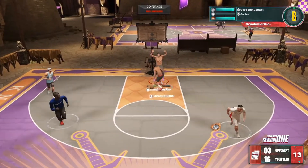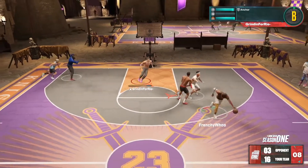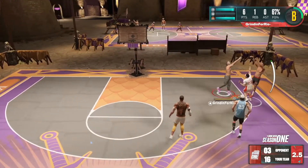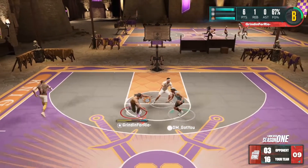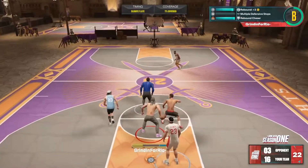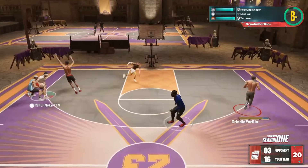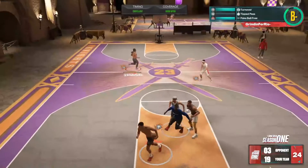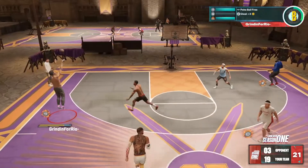When you think of some of the best defenders in the league, what do you think of? A solid perimeter defender with also the ability to clamp up some of the best ball handlers and best scorers in the game. When you think of an elite defender, you think of someone who can not only guard the perimeter — the Steph Currys — but also bang down below with the Joel Embiids and the Shaqs of the game. Someone that makes an impact on the defensive side of the ball, but also on the offensive side.